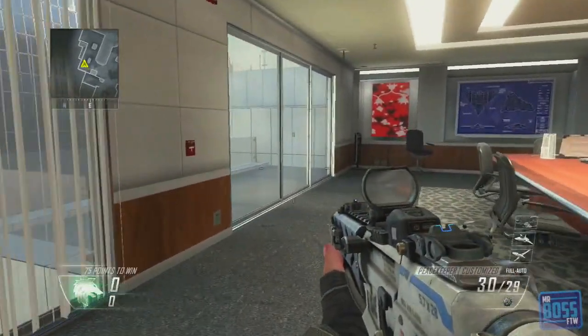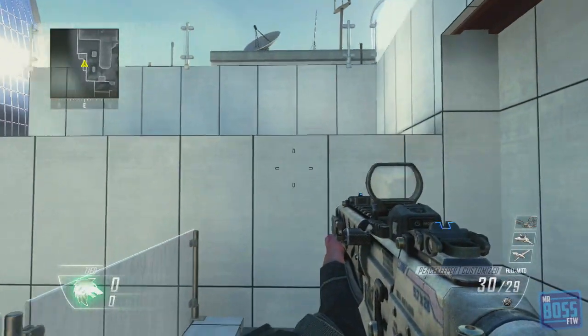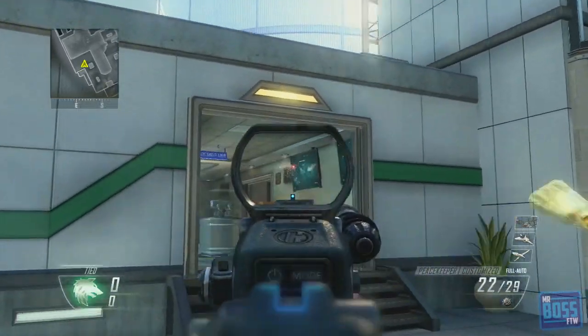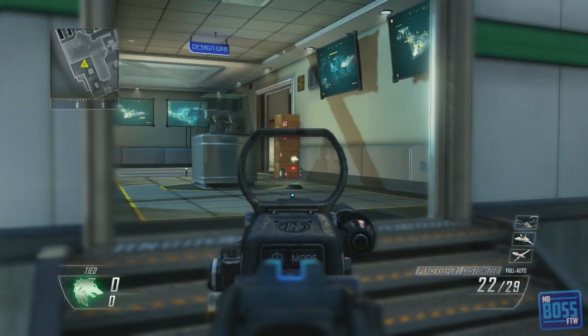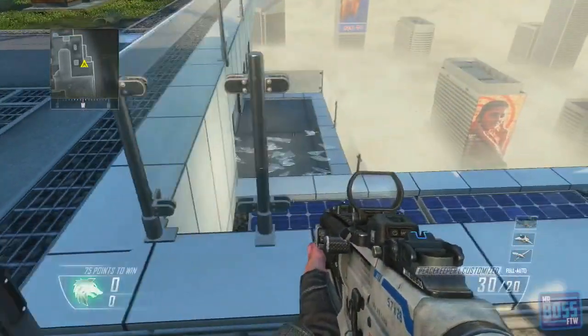So in this back room right here — this is on the other spawn. Now if you break these windows right here, you can actually jump up on these two platforms, and you're right back to where you were. You can use this to avoid fire, or if you want to sneak into an enemy spawn, you can do that as well. Place down some bouncing betties, shock charges, whatever.